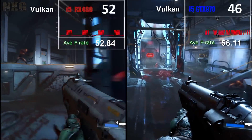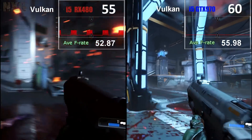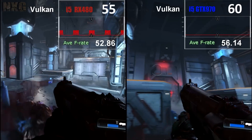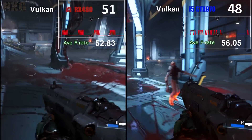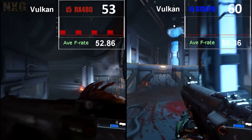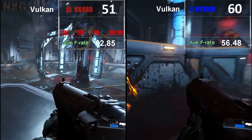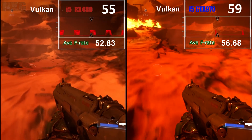The RX 480 is also improved, again running at the same ultra settings at 1440p. We see an odd issue here — which may be a rounding issue of the rendering state in the Vulkan renderer — but it looks like it's alternating between 50 and 55 frames per second persistently. As you can see from the spikes on the frame time graph, this does create mild judder throughout the game.